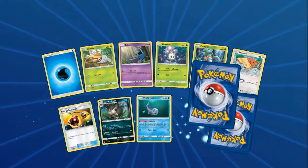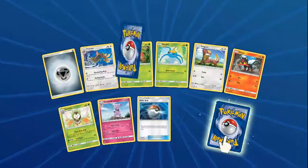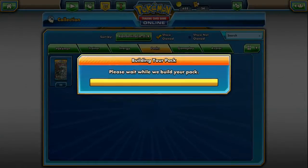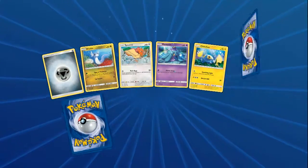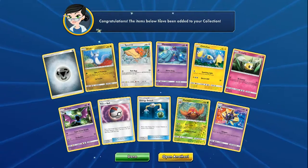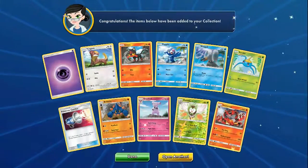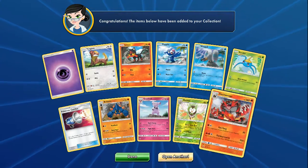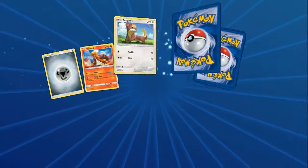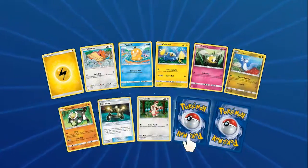We have a Pokeball, Herdier, and another Toucanon. We're going through these packs fairly quickly. Energy Switch, Golbat - come on - another Parasect, give me a GX. A Cosmog. Pokemon Catcher Dark Tricks, and then we have an Incineroar non-Holo. They really should have made the starters Holo - at least give them that. I know they have their own Starter Deck but they should have at least made them Holo in this set. And then a Crabominable. Come on, show me the GXs, give me a Secret Rare. So far we're getting nothing good right now.